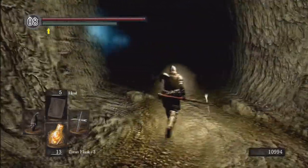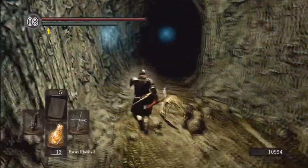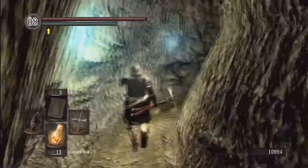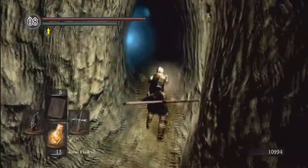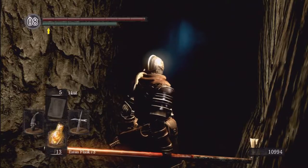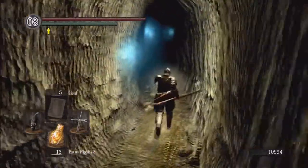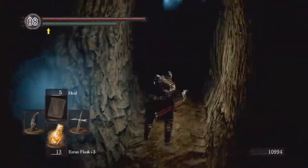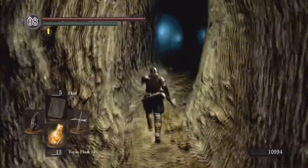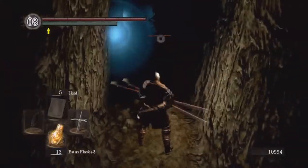Moving on — we're going to go on past where those clerics were. It's cool to know that when you use this light, that's what actually makes those blue lights appear when you hold it up. If you can see off in the distance, the blue lights are lighting up a bunch of scary enemies. There are some more skeleton towers in the darkness.